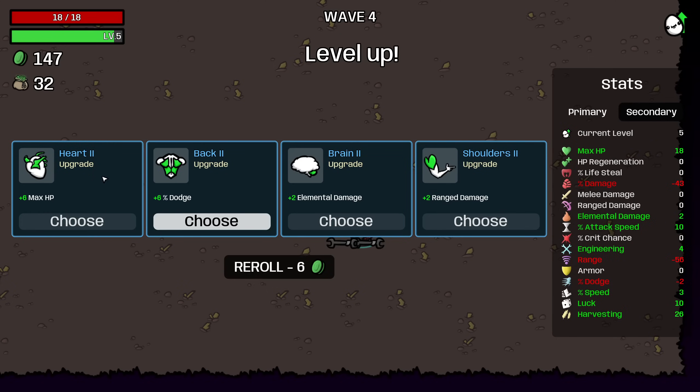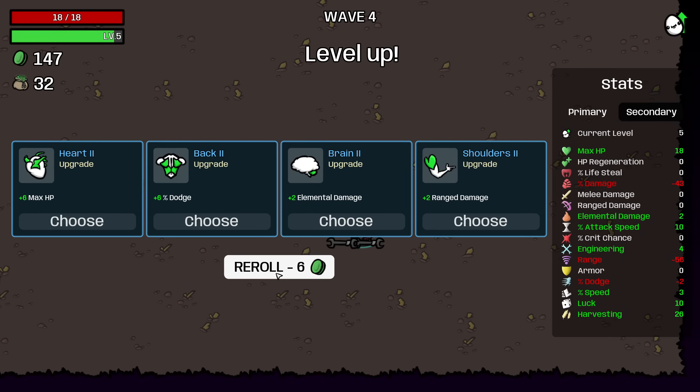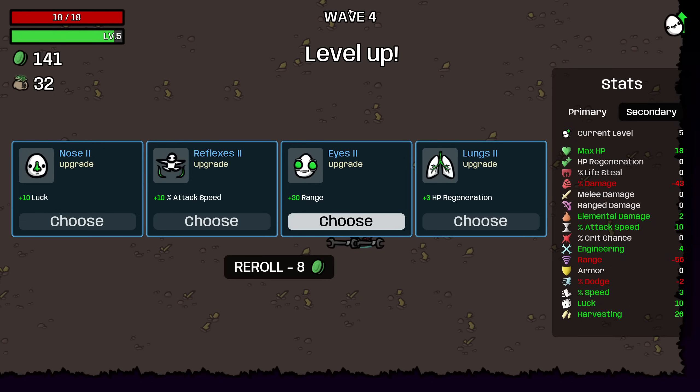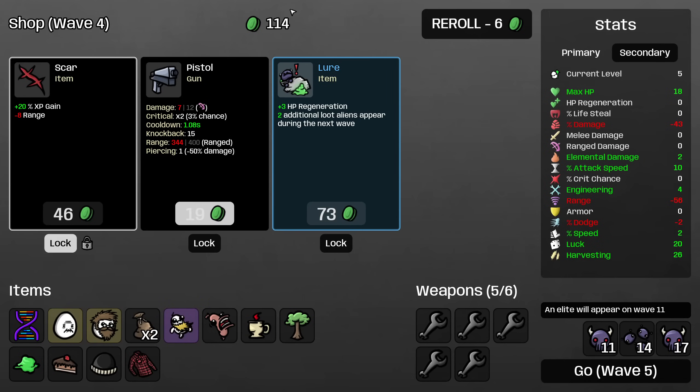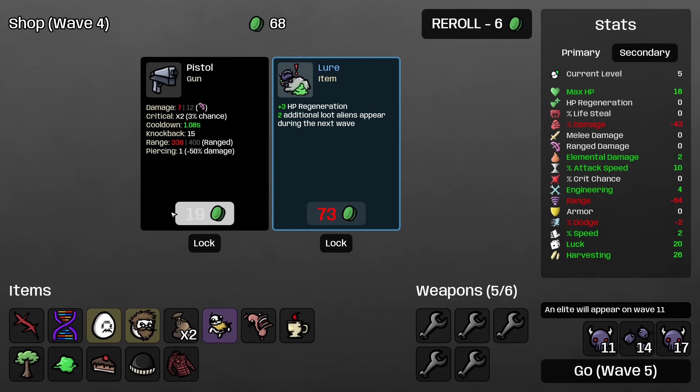I'm going to roll — I think we can find luck or harvesting. Yeah, I'll take 10 luck, then take another bag, take Scar, and lock the Lure. I'm going to wait on the Lure because I wanted to get the bag and the Scar first. Lure will be just as good next level, and it's very possible we won't have the damage to kill the Lure aliens until I've leveled up a couple of my wrenches.